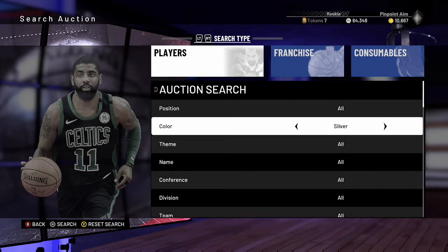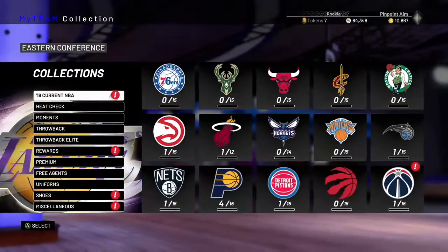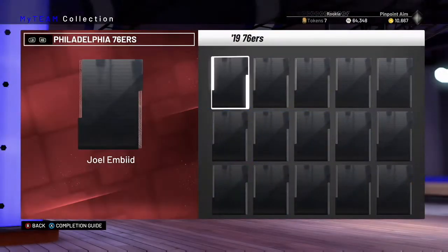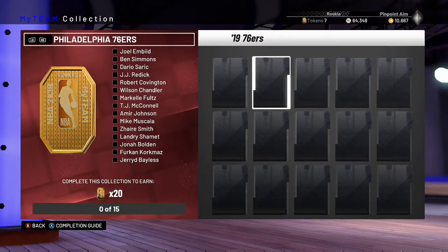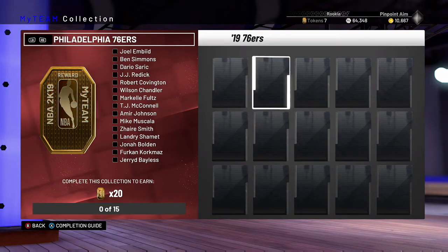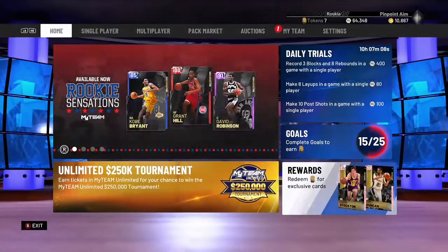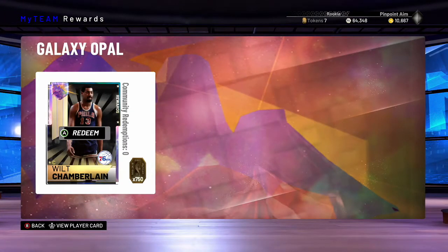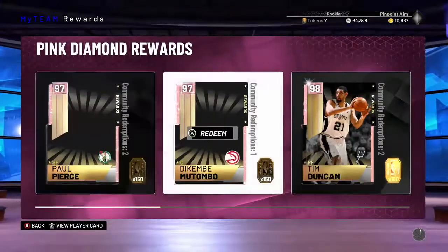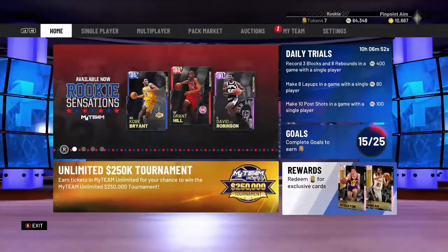Basically, the way I do it is sniping silvers for the most part right now, because silvers are extremely inflated in value. If you check out the new collections — like the 76ers collection — when you complete it you get 20 tokens. Those tokens can be redeemed for cards anywhere from Emerald all the way to Galaxy Opal if you get 750 tokens, which could be possible by the end of the year. It's 150 tokens for a pink diamond, which is pretty good value.